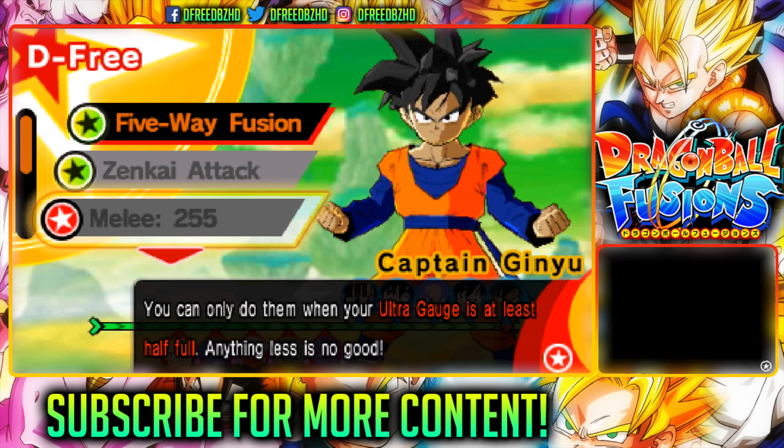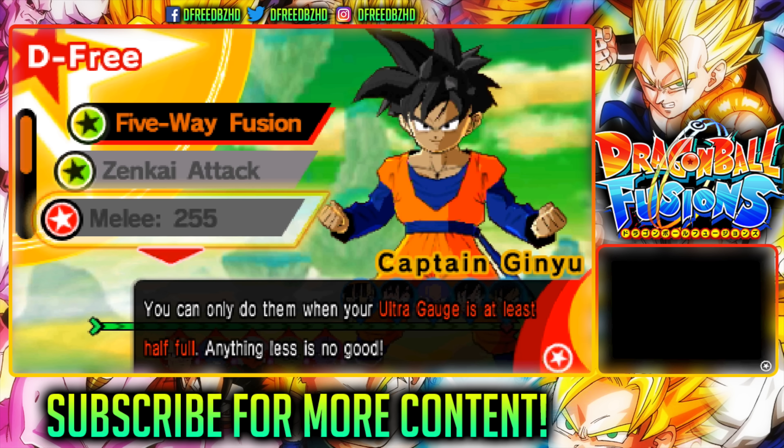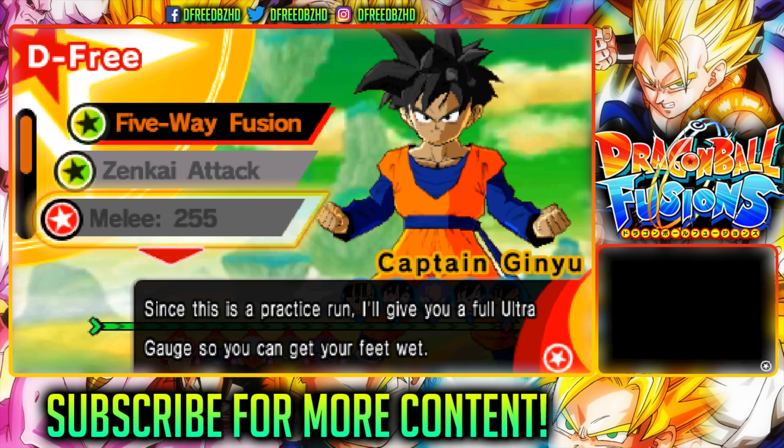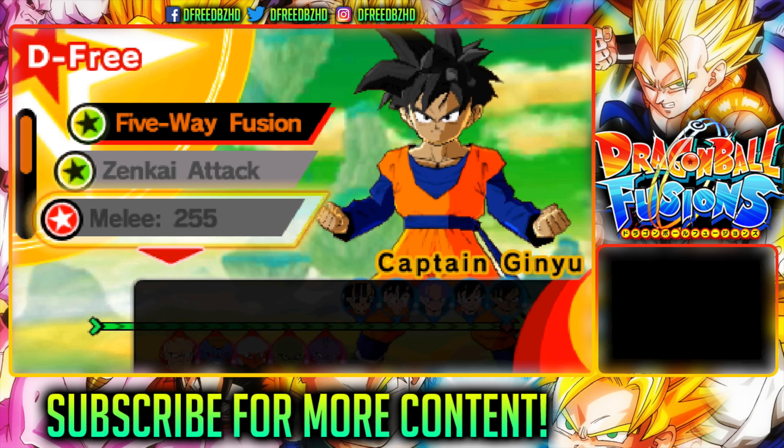Now I'll present to you the five-way fusion. You can only do them when your ultra gauge is at least half full — anything less is no good. Since this is a practice run, I'll give you a full ultra gauge so you can get your feet wet.